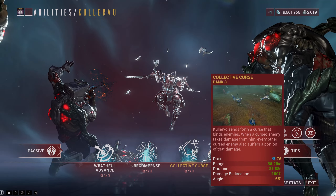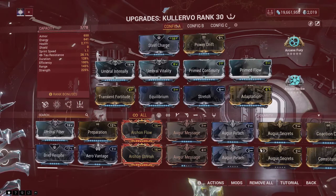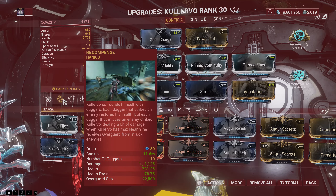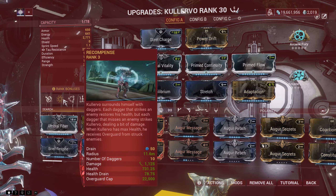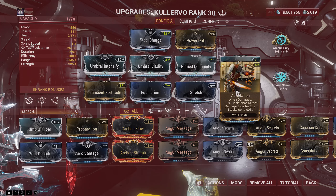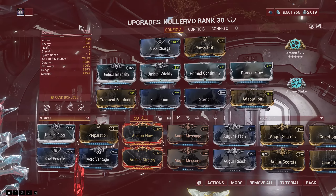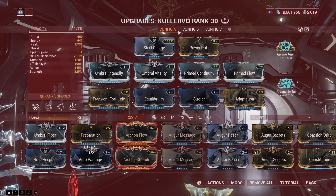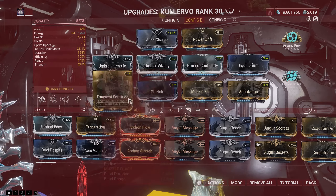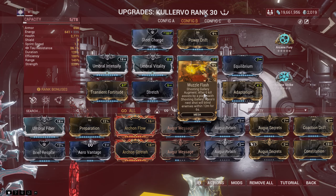The only problem with the initial build is that overguard alone is not great for survivability, as it's only another layer of health with no damage reduction. You don't have shields and need to rely on Adaptation to stack 90% damage reduction from a specific damage type. Since this Colervo build has no issues with kill speed, I propose you use his 4th ability slot to subsume Mesa's Shooting Gallery and equip the Muzzle Flash Augment to blind enemies per 6 kills, increasing your overall survivability.